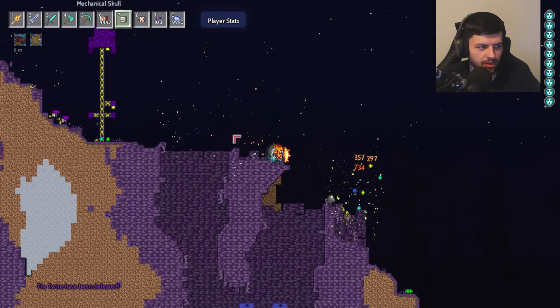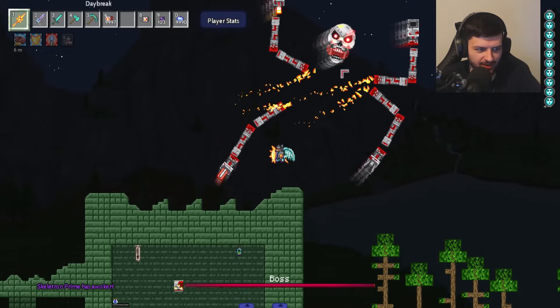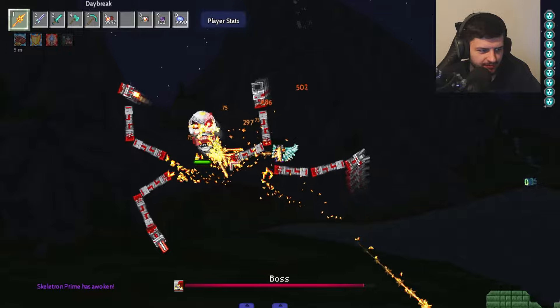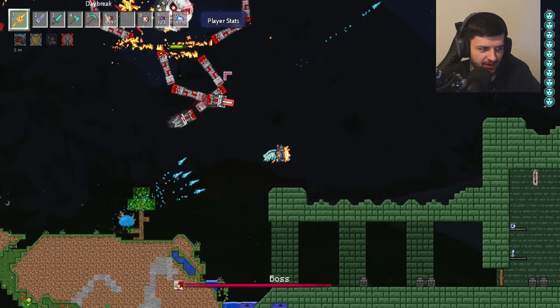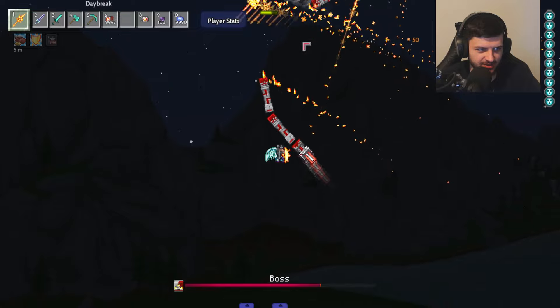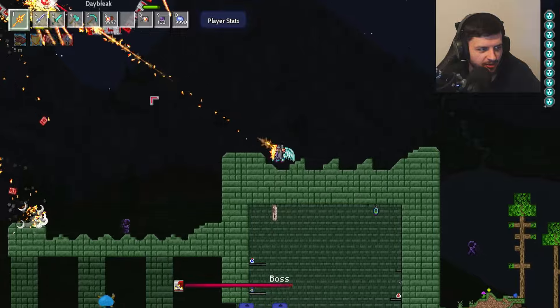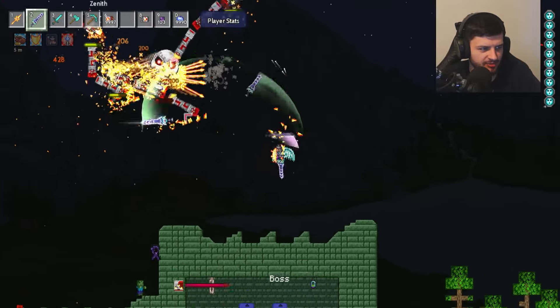Skeletron Prime is next, and it's kind of the same as Skeletron. The arms have changed and have that Netherite Monstrosity vibe, but for some reason the original Skeletron head texture is still showing. It seems like the texture pack changed the whole body but not the head — maybe one of my other mods is conflicting, or maybe my memory is just bad.